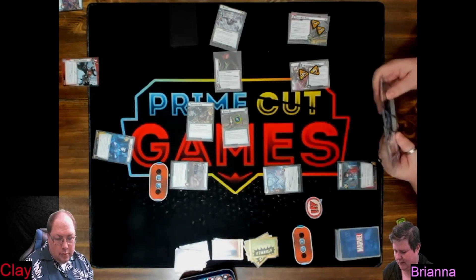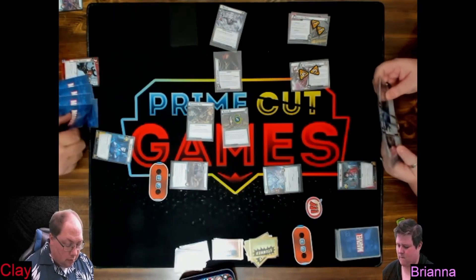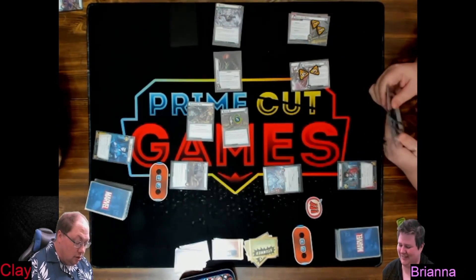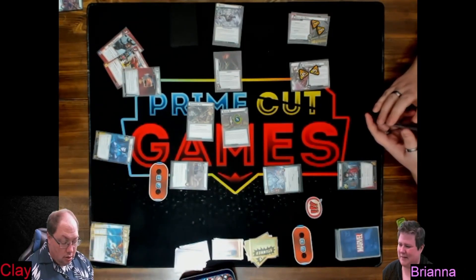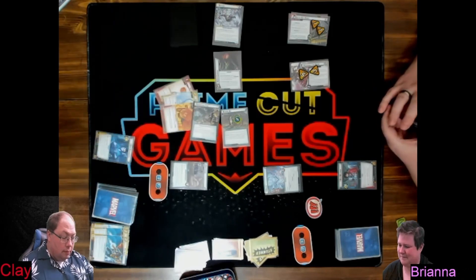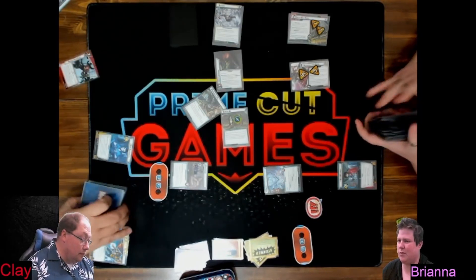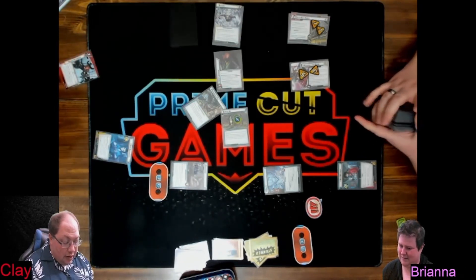That's not bad, I like that. 24 — ugh! I do reshuffle. I mulligan that. I'm sick of not drawing these stupid resources. Nine cards, can't find a wild — reshuffle, just start over. I'm not putting up with this. White Tiger was on the bottom of the deck again. I have wild resources in the deck — I don't understand. They're all weighted to go to the bottom apparently.